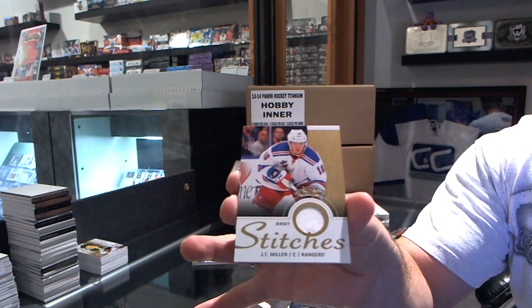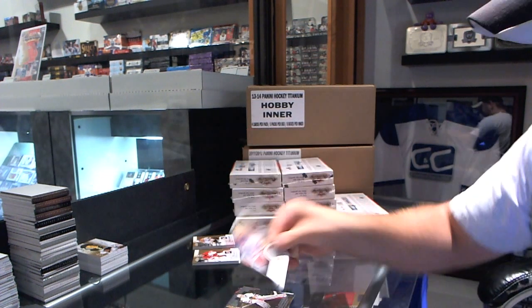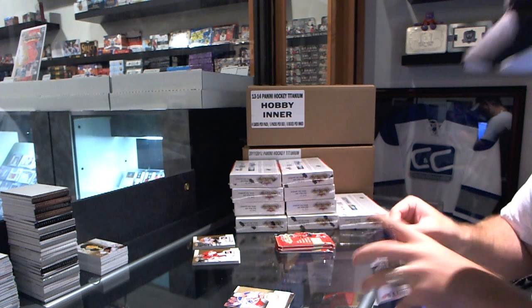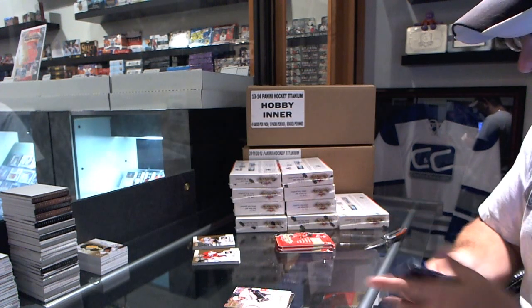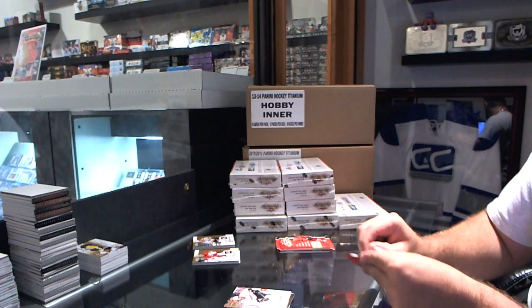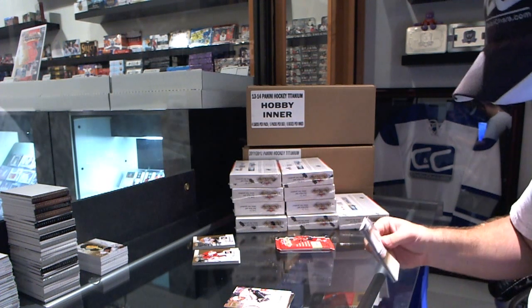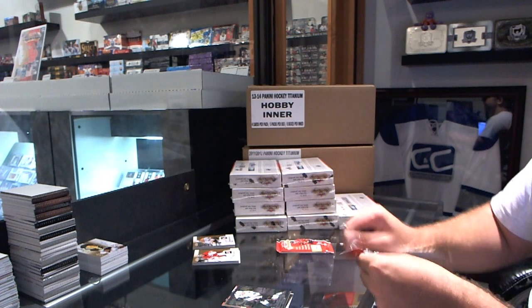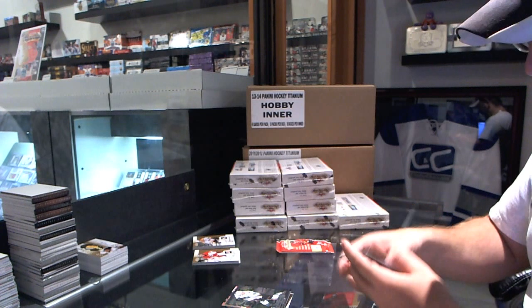For the Rangers, J.T. Miller, Stitcher jersey. For the Anaheim Ducks, Team Mussolini Ultra. Metal Universe, Tomas Hurtle — those are the Sharks.